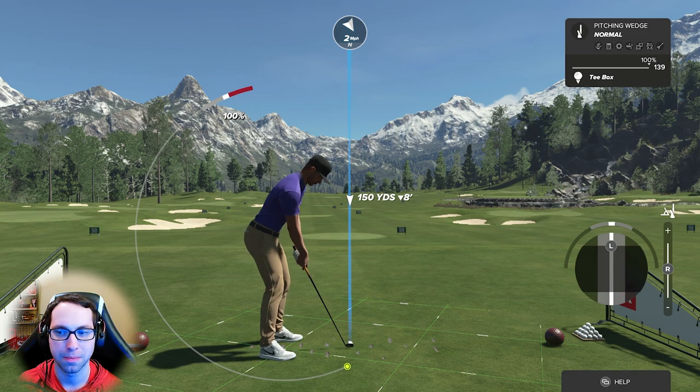So to summarize left stick: left is fade, right is draw, down is loft, up is de-loft. Now, keep in mind the shot feedback on the right side of the screen. The gray region is a good shot, the white region is perfect. The swing plane meter also has gray for good and white for perfect — and as you increase difficulty, those regions get smaller.